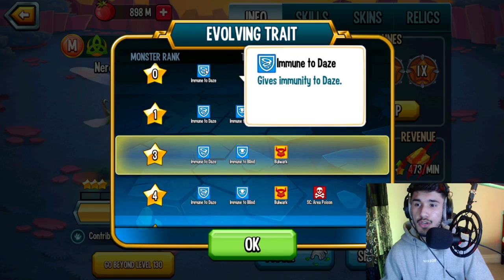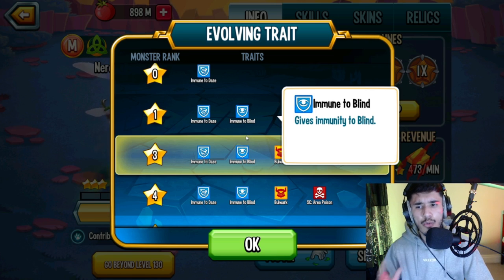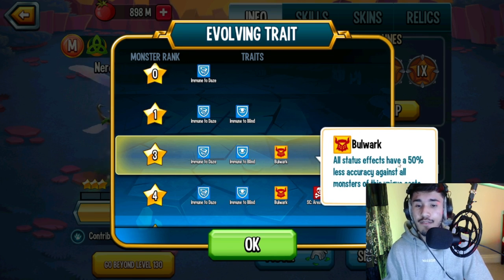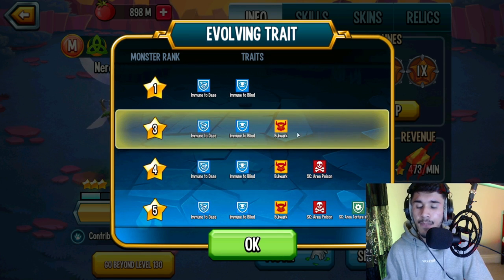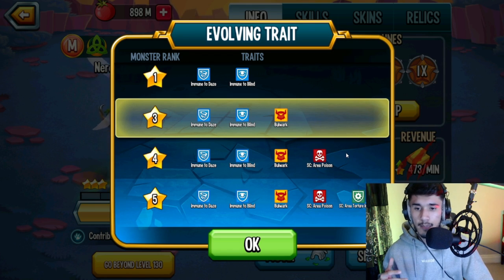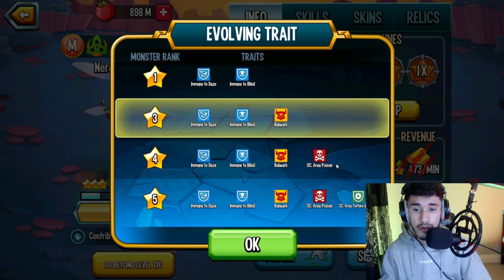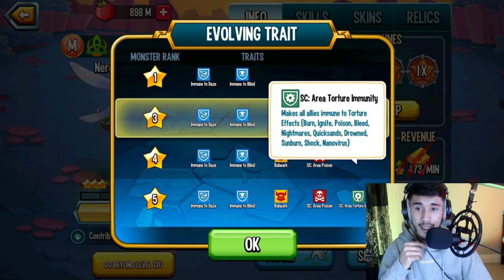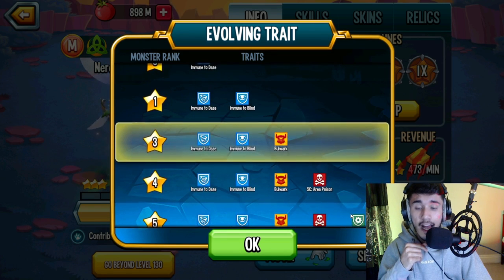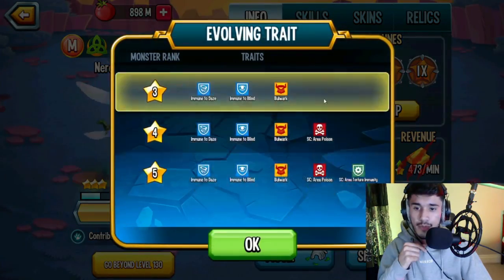What's nice about this monster first of all is the traits. Rank 1 gets you immunity to blind, which is kind of bland, but then look at rank 3 — you have bulwark, so 50% less accuracy against this monster, which is really nice. Then you have status caster area poison on all enemies, so if you don't want to run a poison beast just for the poison, you can run a shock beast or add another torture. It also comes with status caster area torture immunity, which is really good and a huge help toward seven-sins talents and beasts as well.